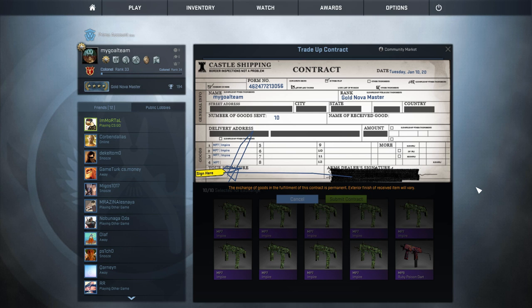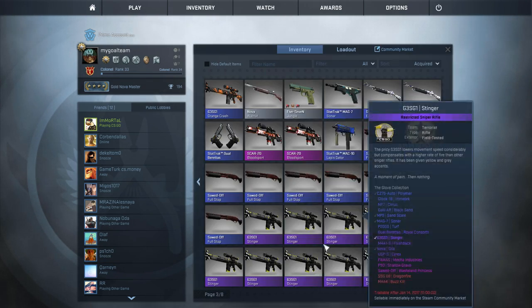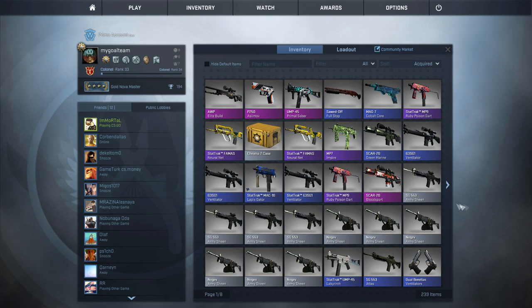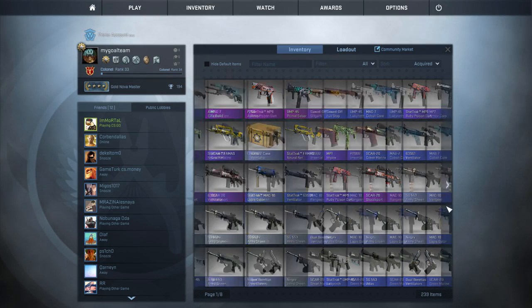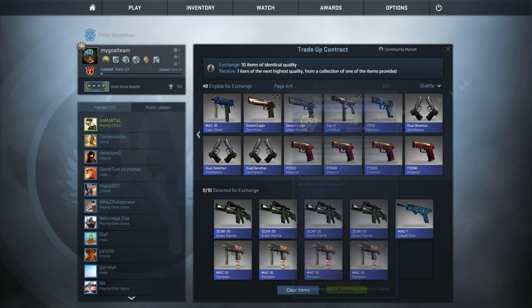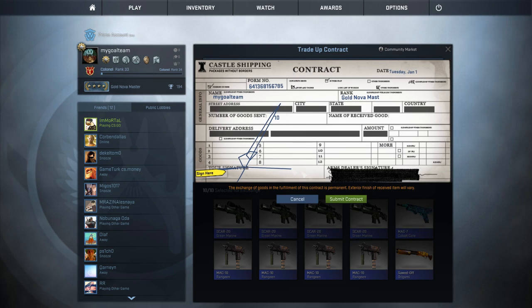AWP Element - yes! Because the last two attempts I got Nova Hyperbeast. Element Build - that's cool! Minimum wear condition AWP Element Build, not bad at all. And on to the Shadow collection trade-up contracts - Stone Cold would be really nice, haven't gotten it for a long time.